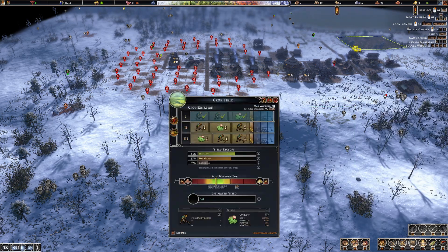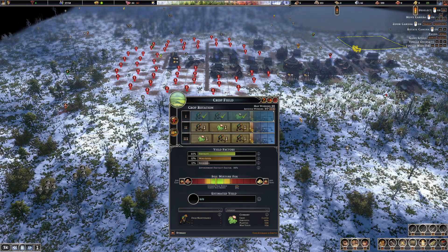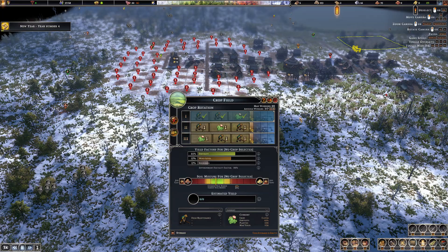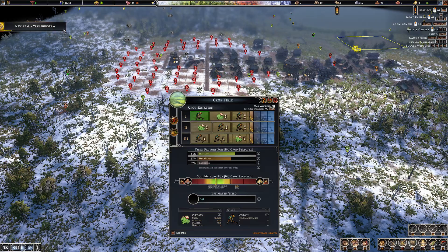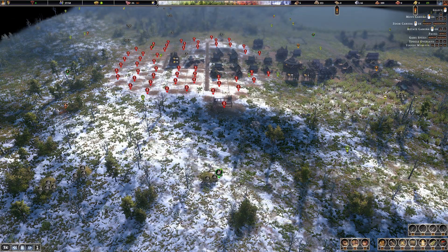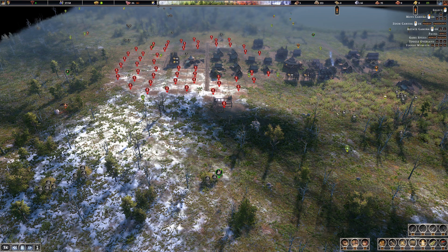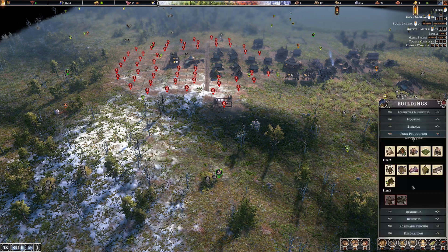One of these slots in our crop field will have to be hay because we do need to produce food, and I don't want to use our food to feed the animals. That's not a useful way to use our resources.